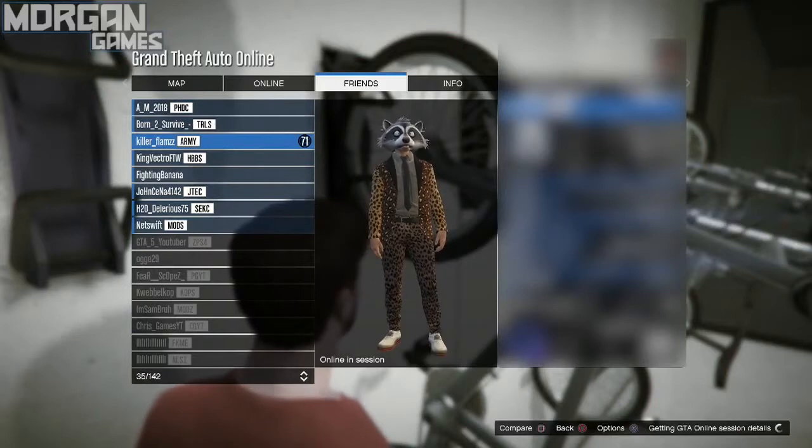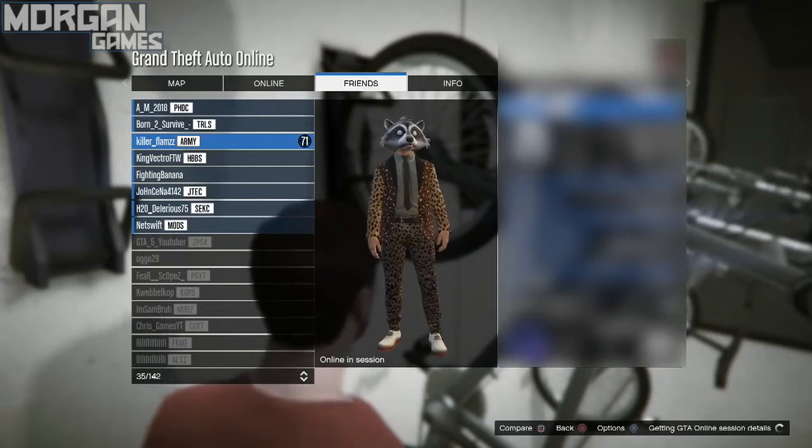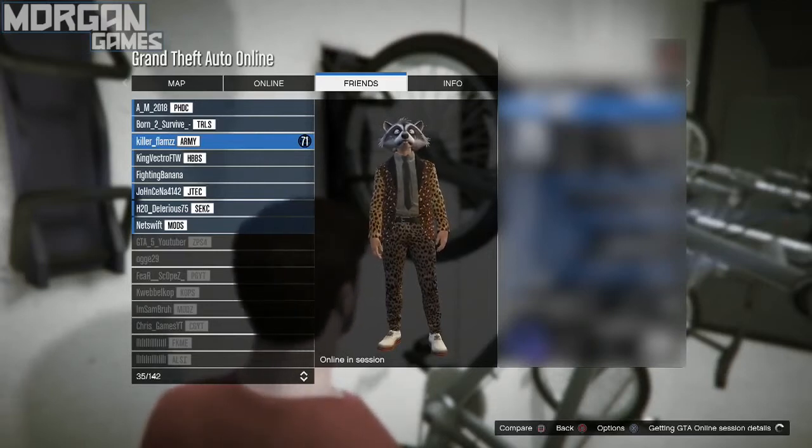Then you're going to wait for it to say: "Are you sure that you want to join this lobby?" Then from there, you're going to press right on the D-pad to get onto the BMX bike, and you are also going to be confirming the mission at the exact same time. Press right on the D-pad and accept the mission at the exact same time.